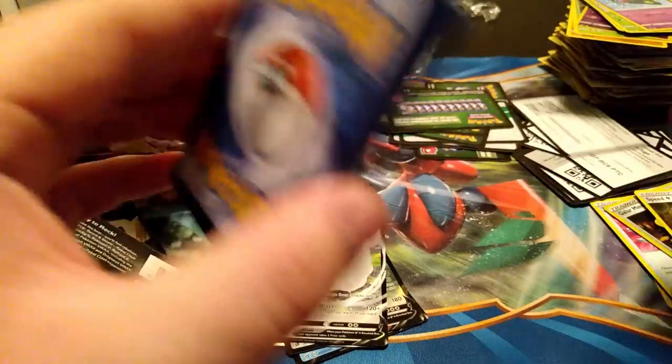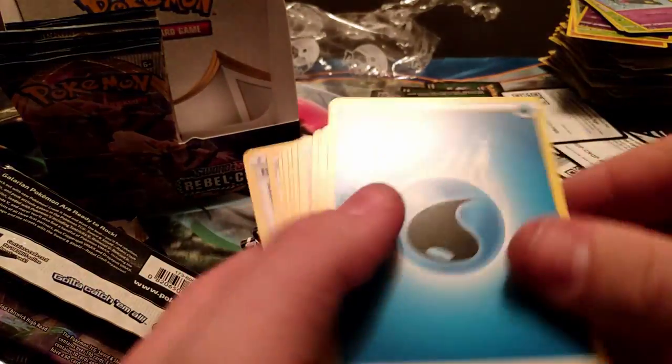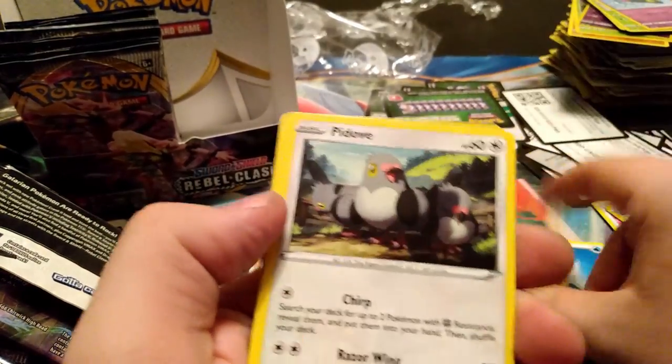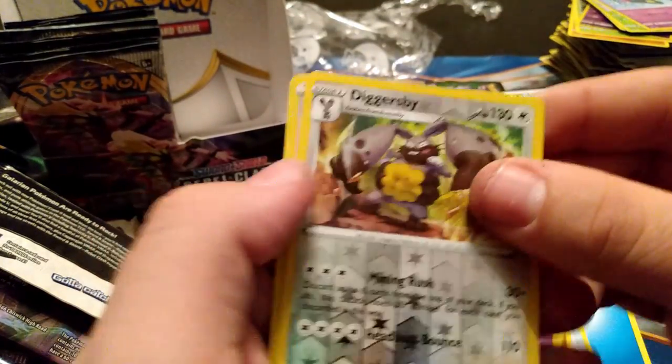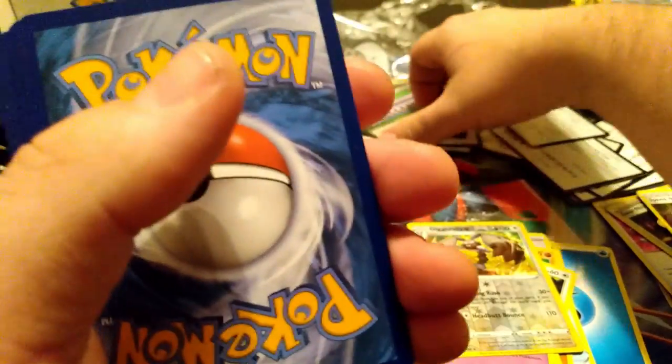Another white code. Water Energy, Lombre, Hatenna, Cursola, Shovelnose, Nosepass, Boltund, Helioptile, Voltorb, Sandygast, Diggersby, and a Boss's Orders holo — actually the most expensive holo in the set, more expensive than most of the Vs. I'll take that — I can always use more copies of it. I'm gonna have like six Boss's Orders across various decks and honestly I want more.